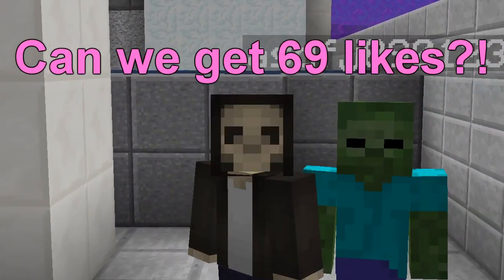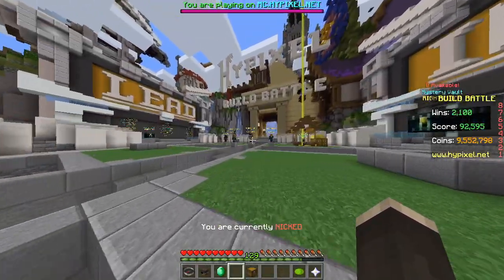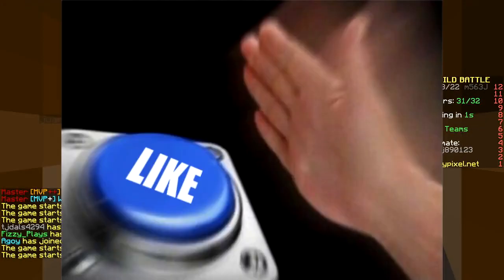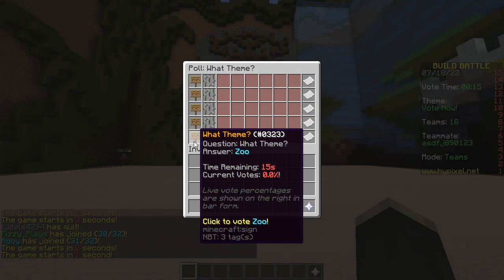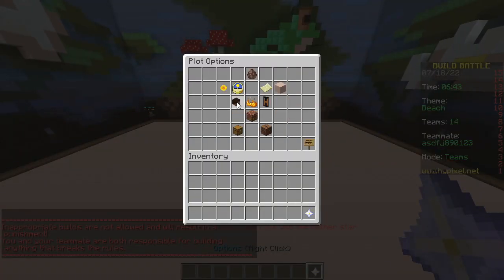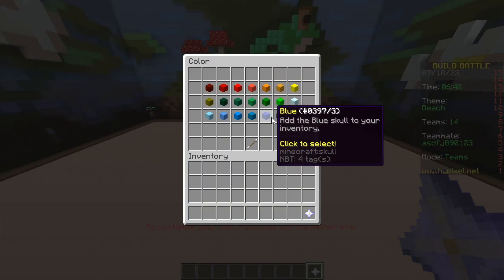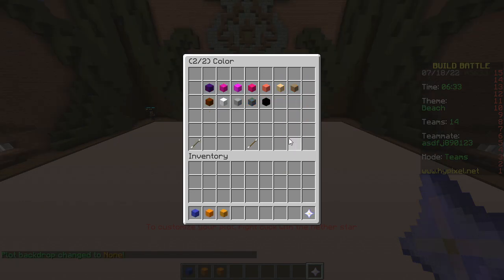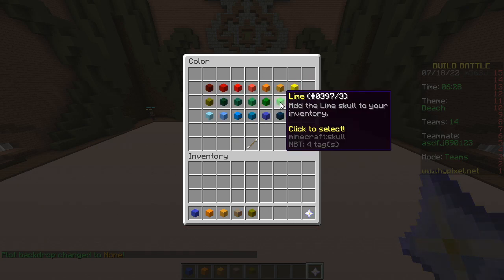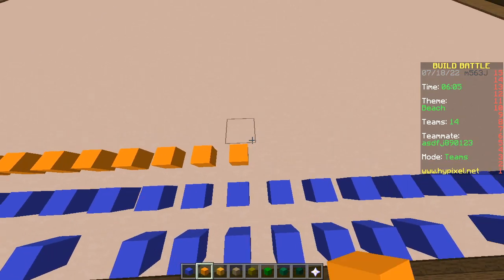Hello hello! Today we're gonna do the only heads challenge. Let's head into the game — first round baby! The theme is beach. We're gonna use the custom skulls provided by the game. I'm gonna grab blue, orange, golden rod, mocha, lime green, and maybe some dark green.